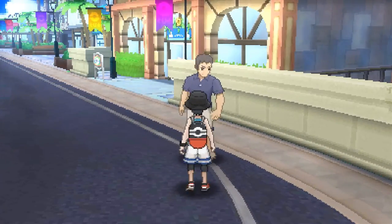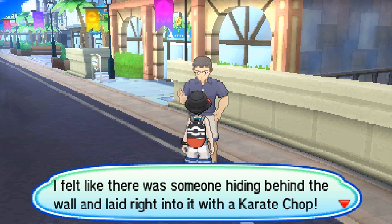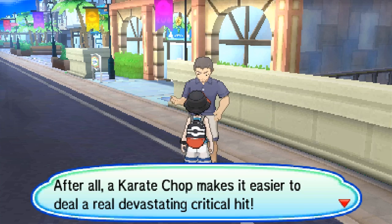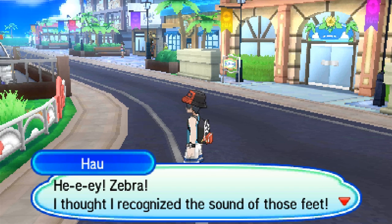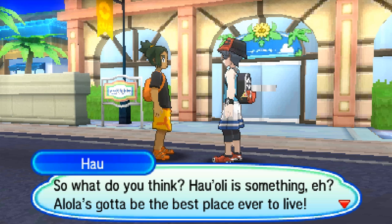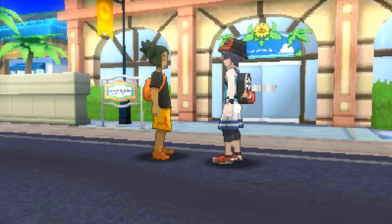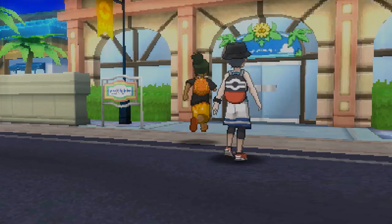In the Shopping District, an NPC says: 'I felt like there was someone hiding behind that wall and laid right into it with a karate chop. After all, a karate chop makes it easier to deal a real devastating critical hit.' Then Hau shows up: 'Zebron! I thought I recognized the sound of those feet.' That is really creepy - I know what my footsteps sound like. 'Hau'oli's gotta be the best place ever to live. Hey Zebron, come in here with me - I've got a good idea.'